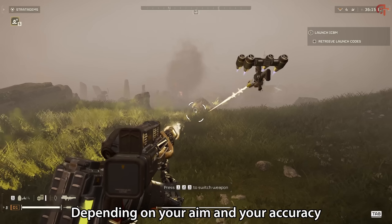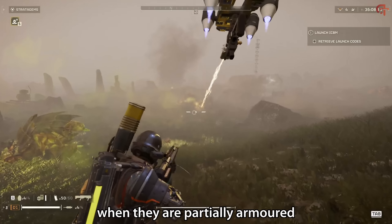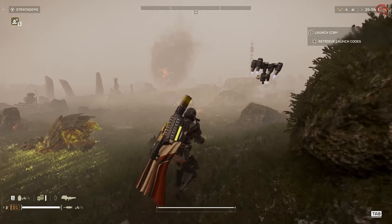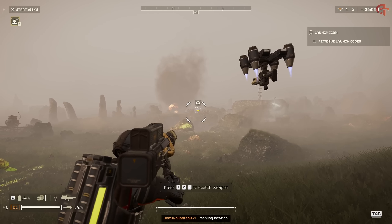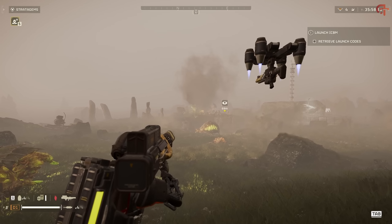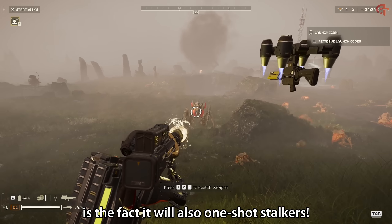As you've already seen, it will strip the armor from a charger instantly, leaving it vulnerable to all other forms of damage. It's going to one-shot your brood commanders and your hive guards. Depending on your aim and accuracy, it's slightly less consistent with bile spewers, especially on harder difficulties when they are partially armored, but headshots will kill them.